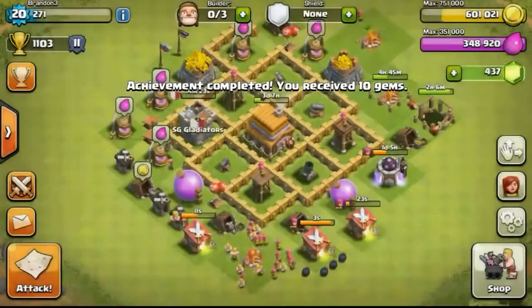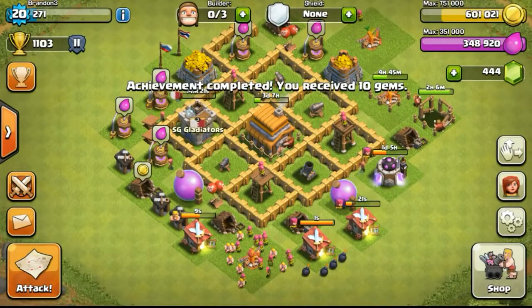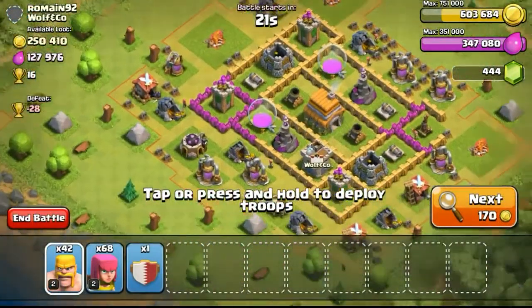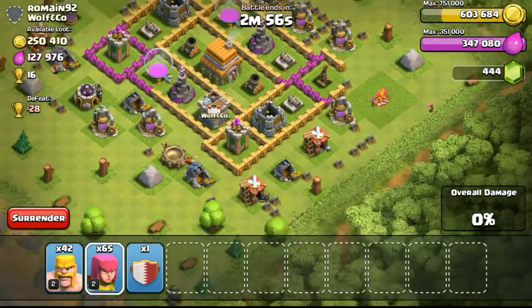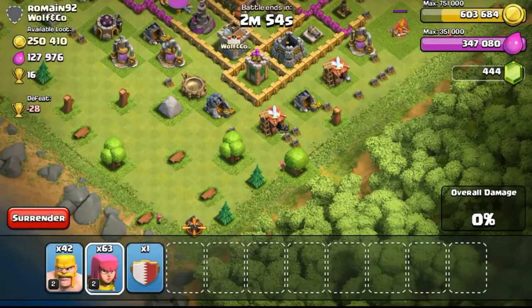Just ending the battle and getting more than 300,000. Getting another achievement done — 10 more gems, which is really nice. The next attack, as you can see, is 250,000 gold. It's not too difficult to find dead bases at this particular league.